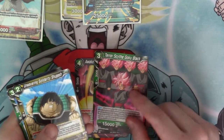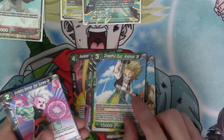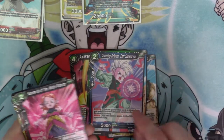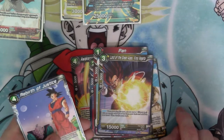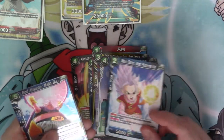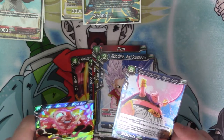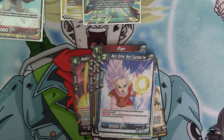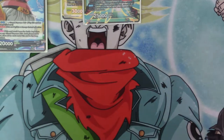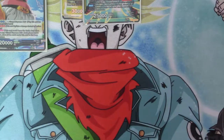We've got Awakened Warrior Bardock, Terror Scythe Geiko Black, Shigesh, The Broken Lord, Dreadful Duo Android 18, Unyielding Defender, The Supreme Kai, Supreme Kai of Time Rules Protector, Pan Vanilla, Lord of the Great Apes King Vegeta, Rebirth of Justice, Majin Defiant West Supreme Kai — and we've got a Reverse again. God Absorber Majin Boo, and the Rare is Power Absorbing Majin Boo. We've got all the Boos! That's actually kind of nice — every card in this can be a Reverse, even the commons.